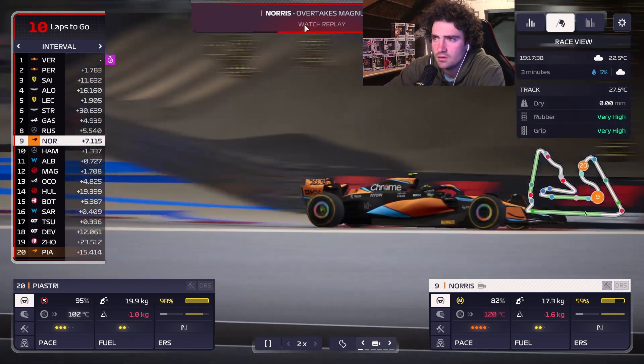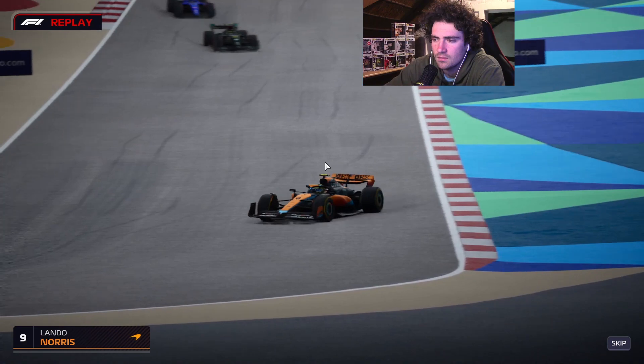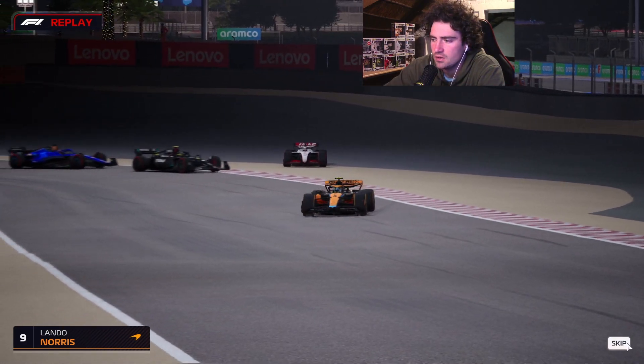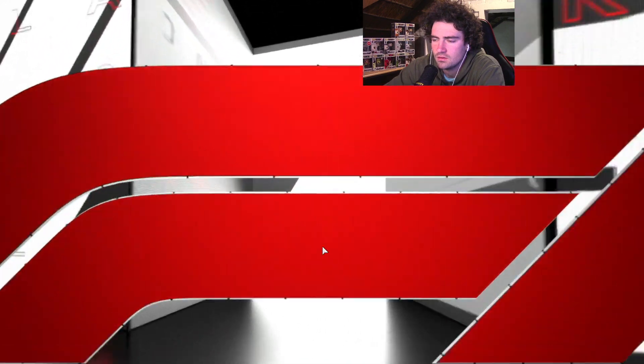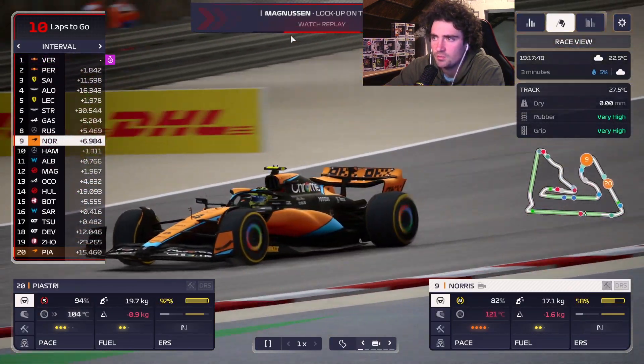We're actually pulling Hulkenberg with us away from Lewis. Seems like we are gaining on Magnussen — if we can push hard enough. Hulkenberg is in the pits, which means Magnussen might also go in soon. He's not going to have enough to catch us. Magnussen made a mistake — here's the replay. As they took turn eight, the gap opens up. We just went past Magnussen without even fighting — we're up into P9! That's a bit of luck.